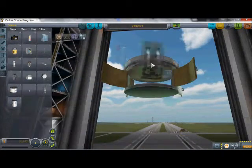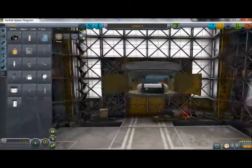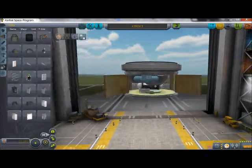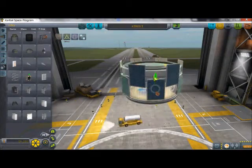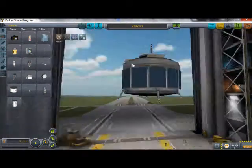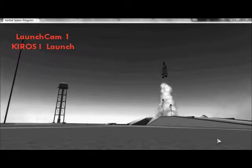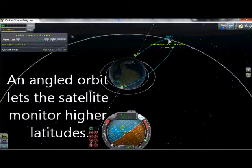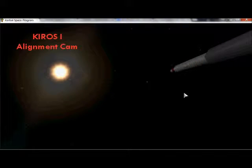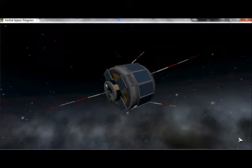Now the next vehicle will be the Kuros-1. This is going to be an instrument satellite doing scientific research in Kerbin orbit. It's loaded up with a bunch of scientific instruments and is based on the real-life Tiros-1, so they've kind of copied its design. Here we see it launching from the whole cam. This is going to be in a slightly different orbit — a 45-degree inclination. You can see the instruments there, and we see it aligning back with the Kerbal Space Center.